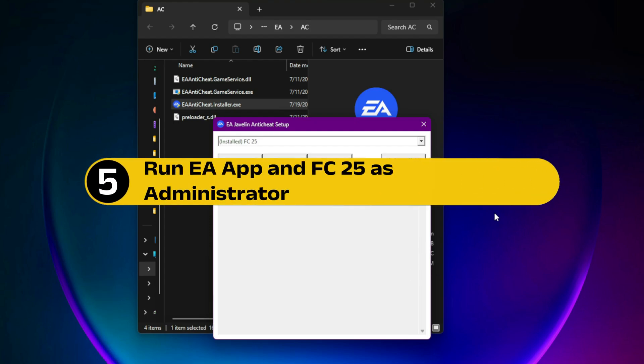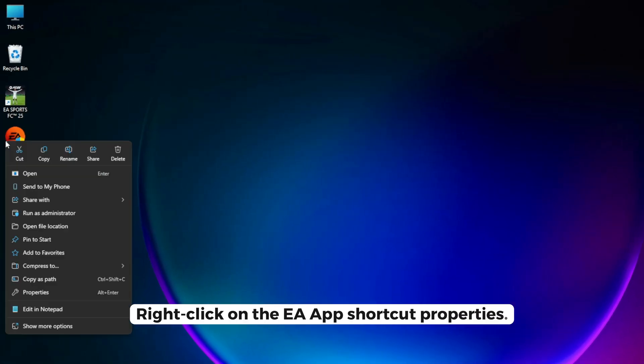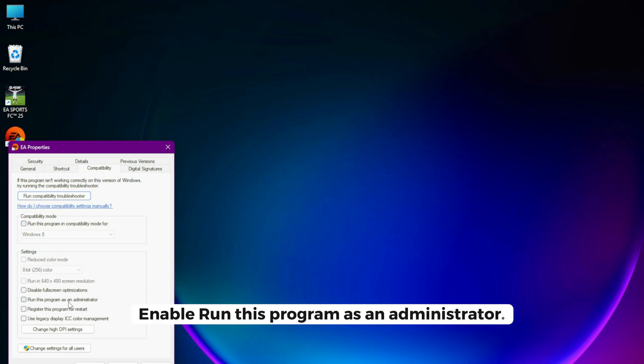Step 5: Run EA app and FC25 as administrator. Right-click on the EA app shortcut, go to Properties, then the Compatibility tab, and enable 'Run this program as an administrator.' Do the same for FC25's .exe file inside the game folder.